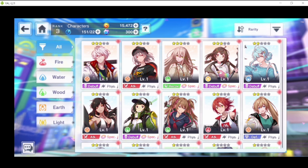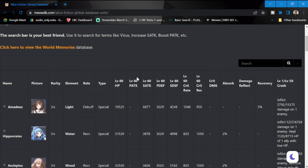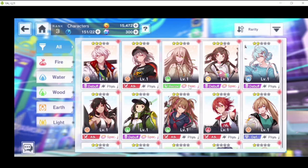Hopefully this re-roll guide helped you. Once you have your desired account, make sure to do the data transfer and save it into an ID account so you can access it on different devices. I'll also put a link to Meow's database for character figures in the description — it's currently an incomplete database and there's no tier list yet for these heroes, but one will come soon. That's it — good luck with your summons, stay safe, take care. This is Warden and I'm out.